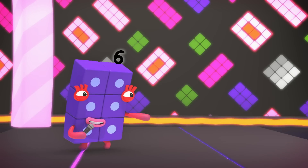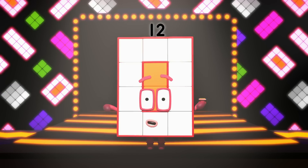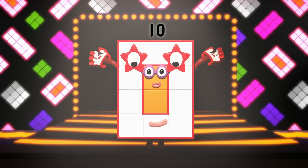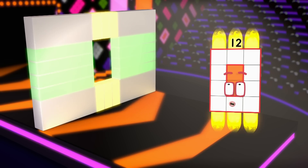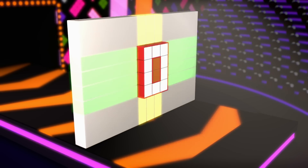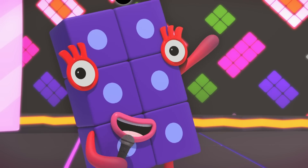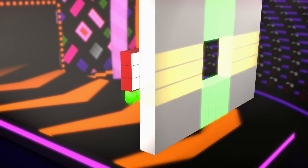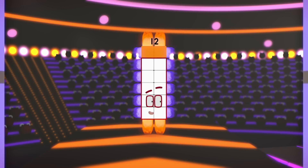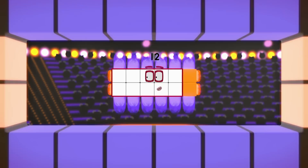I am 12. I am 10 and 2, and I am three blocks by four blocks — I am a rectangle! Turn: I am four by three. Switch: I am two by six. Turn: I am six by two.